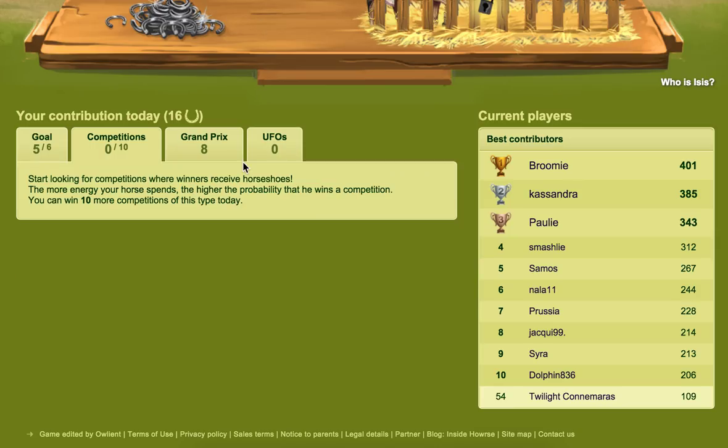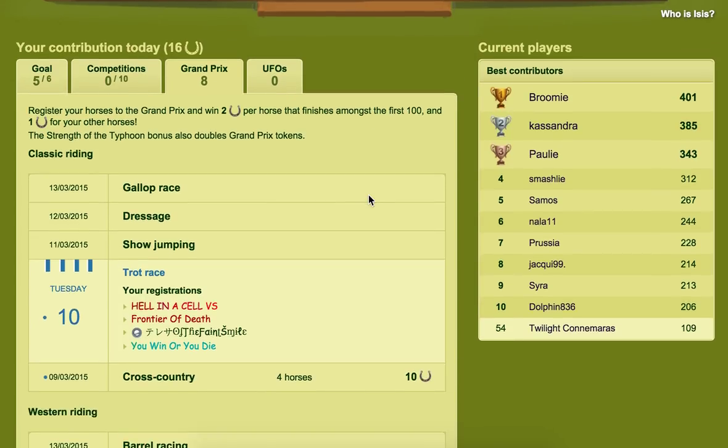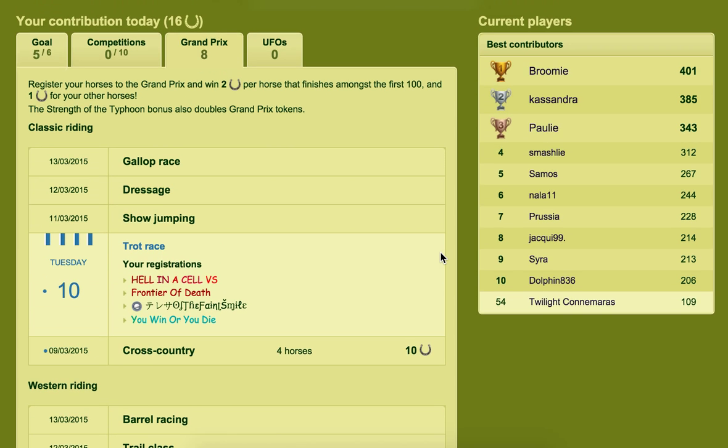For the Grand Prix, if you're lucky enough to get a Grand Prix ticket — you find those in Horn of Plenty — registering your horse earns you two horseshoes per horse that finishes in the top 100 in each event, and one horseshoe for anything else, so from 101 to 10 million they'll still get at least one. If you have the perk that allows you to enter four horses, you can multiply that — I got 10 horseshoes for four horses in one event and 12 in another, depending on where they placed.